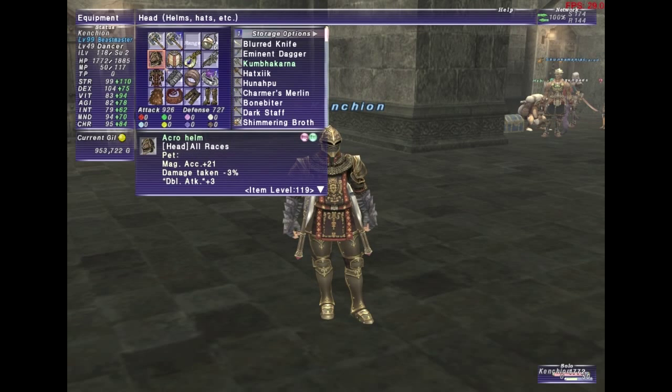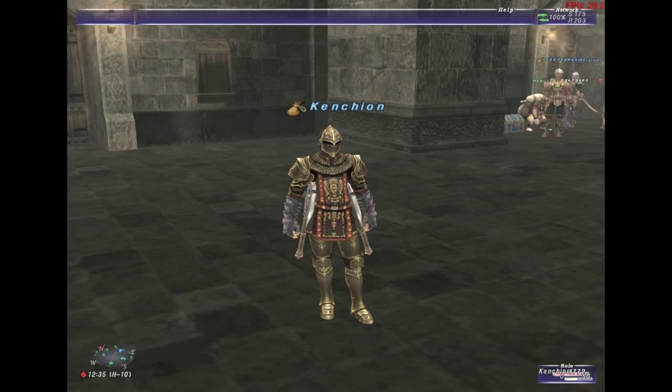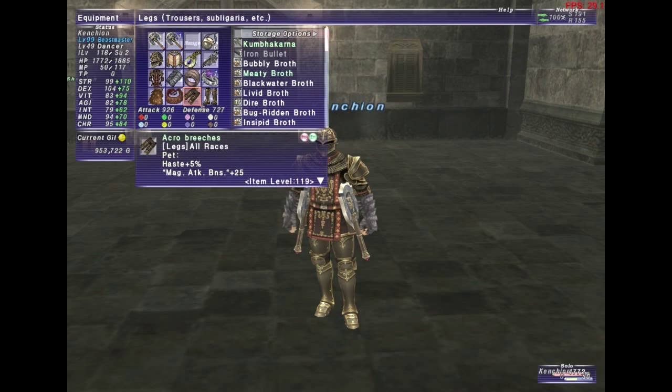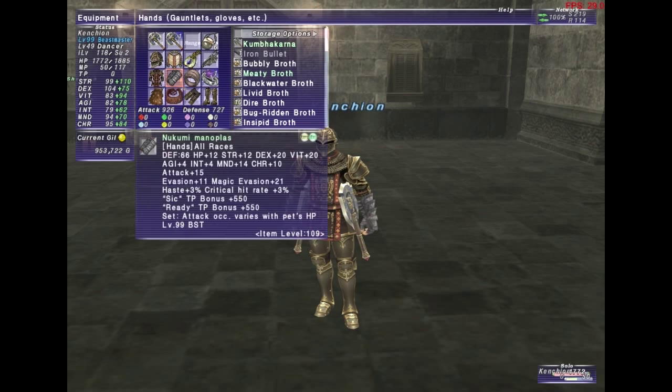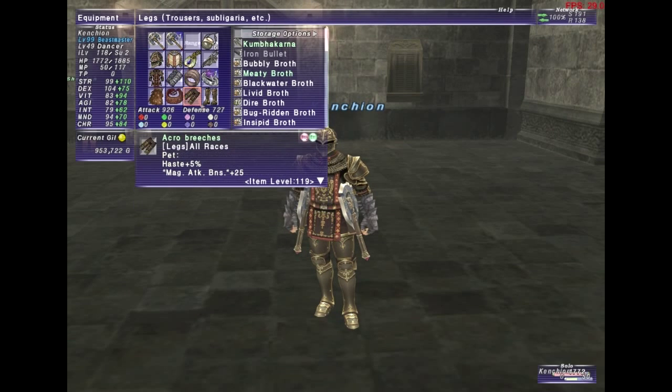Magic Attack Bonus is really good, and magic accuracy is important too — the helm gives Magic Accuracy +21. At high level content, monsters resist magic moves at certain thresholds; without enough magic accuracy your magic moves may only do one-third damage. So I maintain a magic accuracy set: the body and helm balance magic accuracy and magic attack bonus.